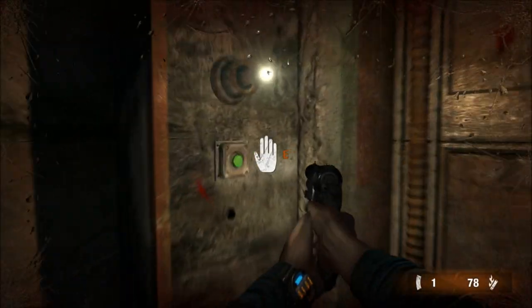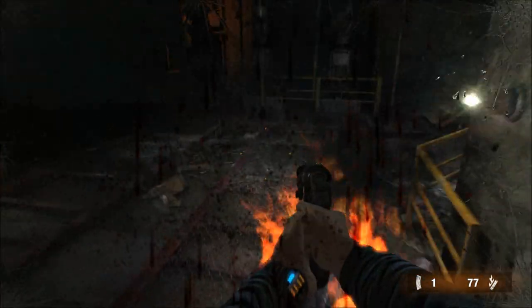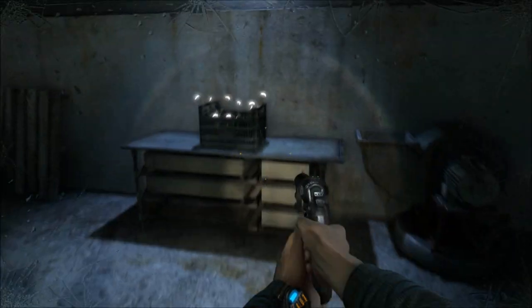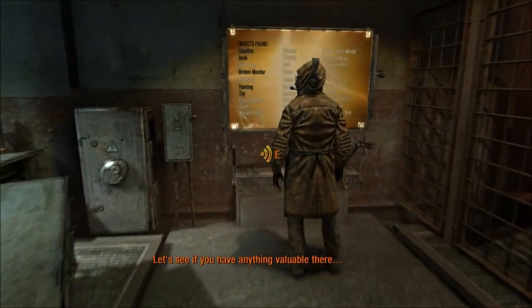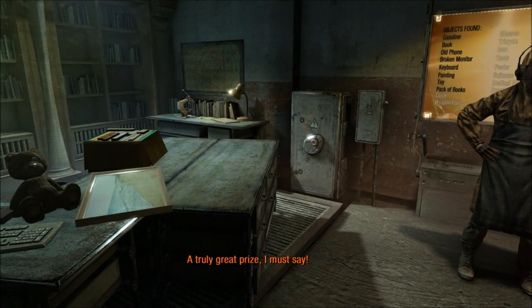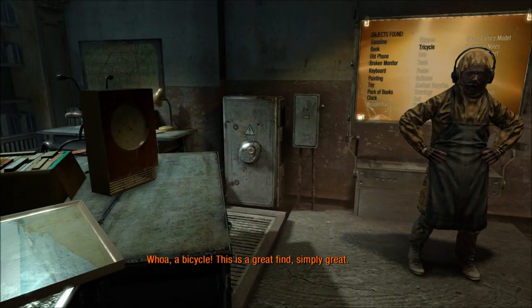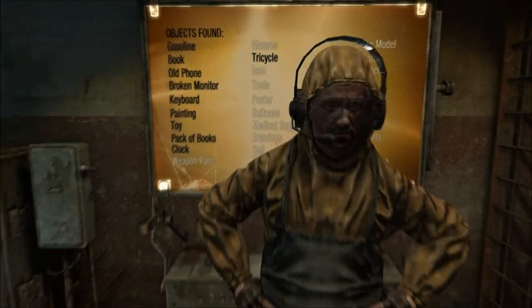I can take the stairs. Reloading takes forever. Open up! Got more light bulbs, I've got some treasures, let's turn these in. Let's see if you have anything valuable there. Got a painting - nothing of value? Come on, it's nice. A truly great prize, I must say. Books, bicycle, bicycle and a clock - tricycle actually. I can only bring five at a time.